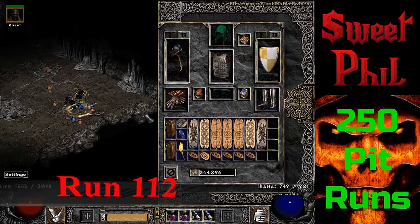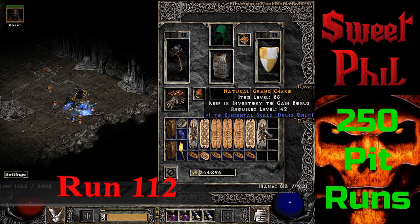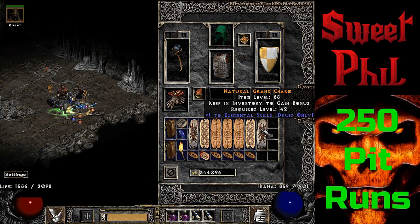Two runs later at run 112, I popped a super chest and pulled out a grand charm, and it is a useful skiller — Elemental Skills for the Druid.